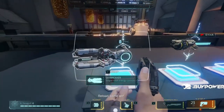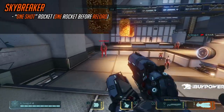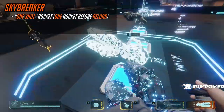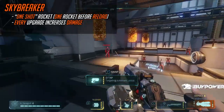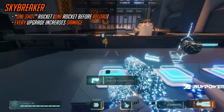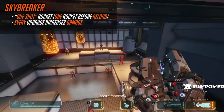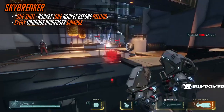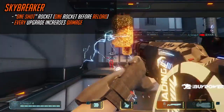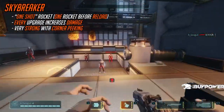Next up we have explosive weaponry. The first one is the Skybreaker — it's pretty much a one-shot rocket launcher in that you can only shoot once before you have to reload. What's special is each upgrade progressively increases damage to the point where it does 60 in an AoE. 60 is half a player's health pool, which means if you catch a team by surprise and drop a Skybreaker, then swap to another gun to finish, you can get some insane burst damage. It's super strong with corner peeking especially.